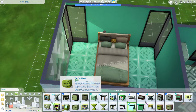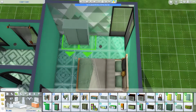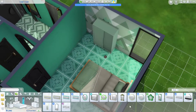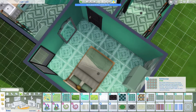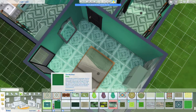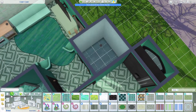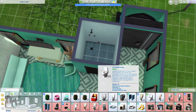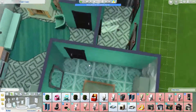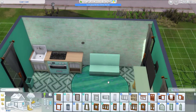This bedroom essentially doesn't change. We put the bed in, the dresser in, and then the jungle adventure mirror. That's kind of how it stays, other than putting in a rug and a scientist galaxy picture above the bed. It kind of matches, but it more so matches the sim's personality of being a scientist than the room itself — so it fits but doesn't fit all at the same time.